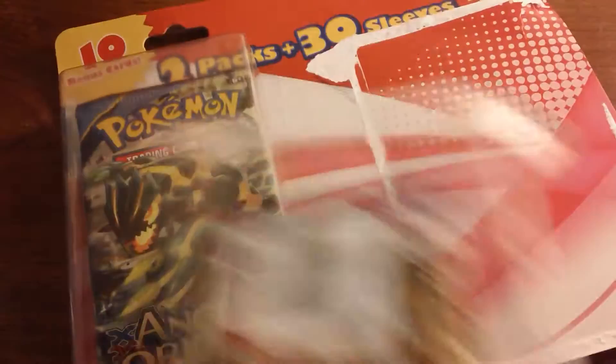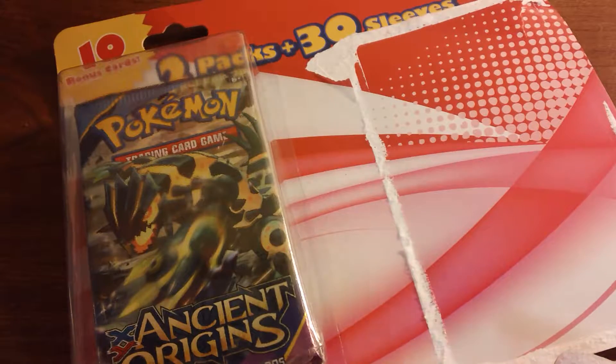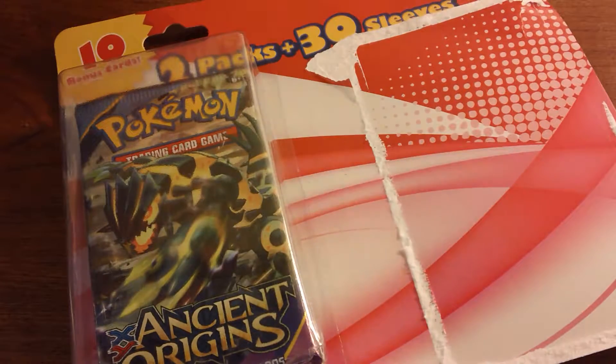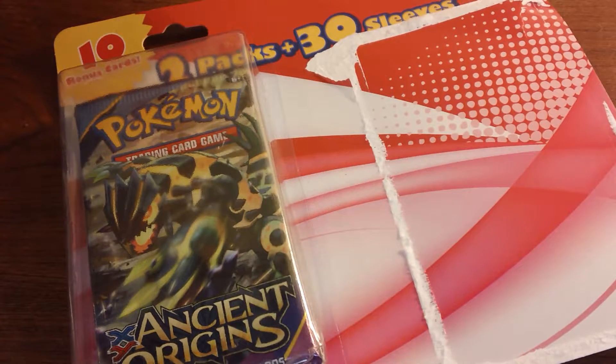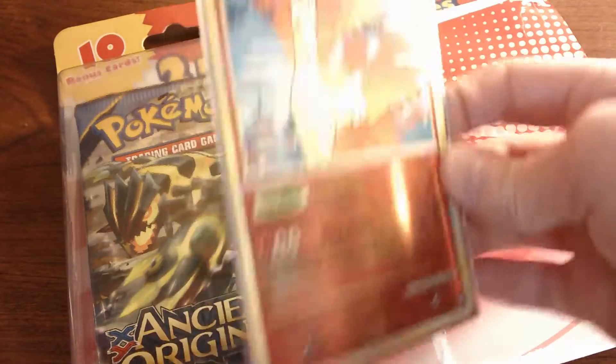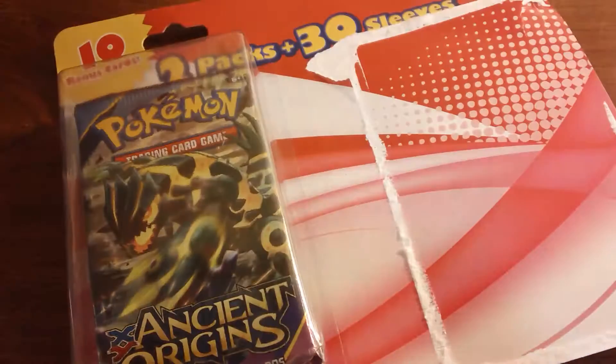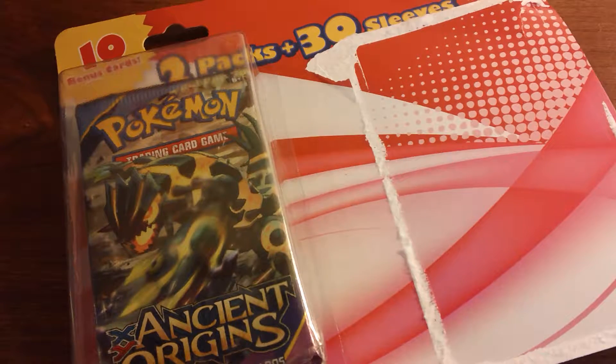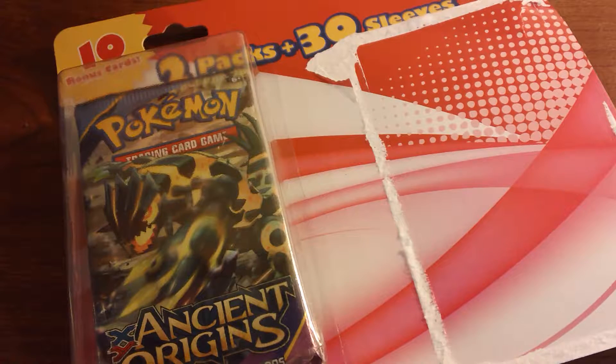I'm going to get the Groudon sleeves out and put the Rapid Ash in one of those. We're changing seats right now — now I'm in the swivel chair. I put the Rapid Ash in the sleeve; it's got a barcode on the back. I'm just going to open the thing up so we don't reveal the code.